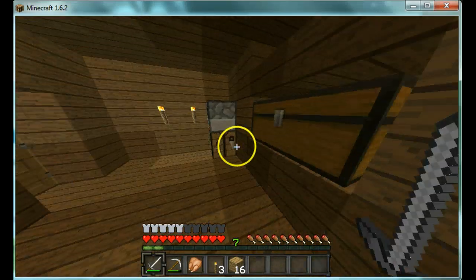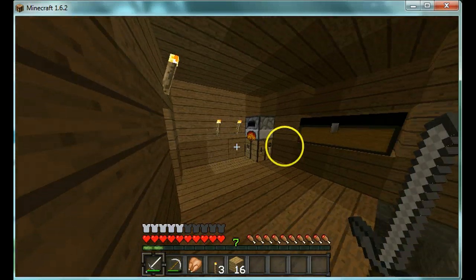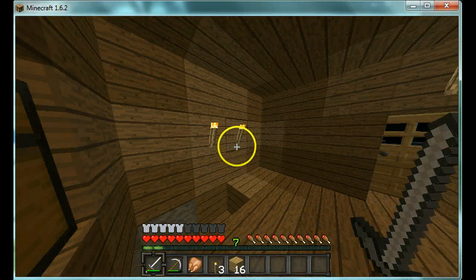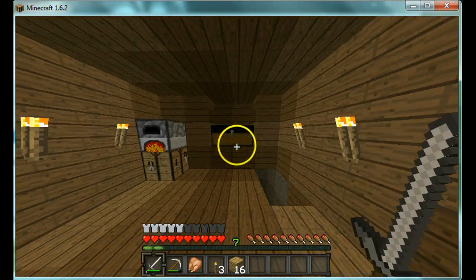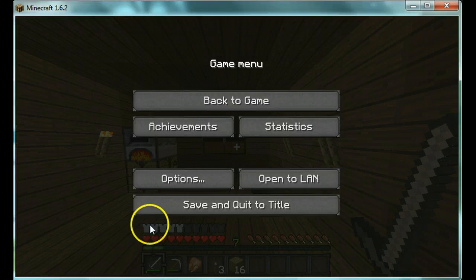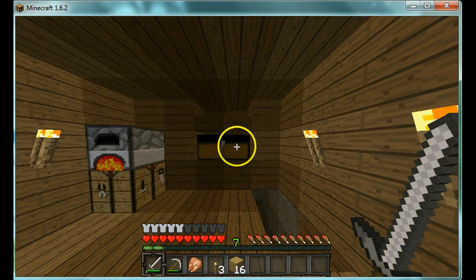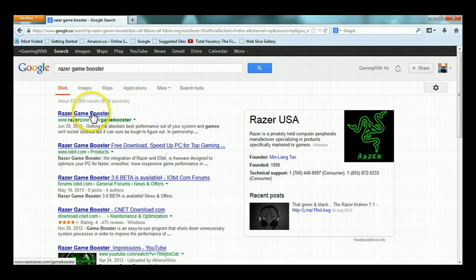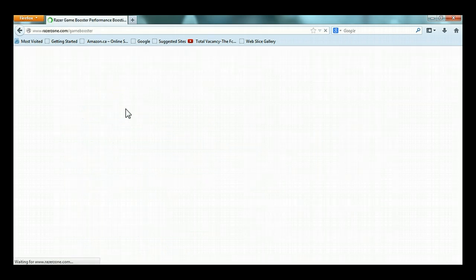Now guys, if you still have FPS problems, your computer might be too slow and Optifine might not work as well. But as you can see, this is a lot better than before — we can actually move around. So the next step is going to be to get Razer Game Booster. You're going to go on Google and search Razer Game Booster. It will boost your game — it works with everything and will boost FPS. I'm just going to go to Razer Zone right here.